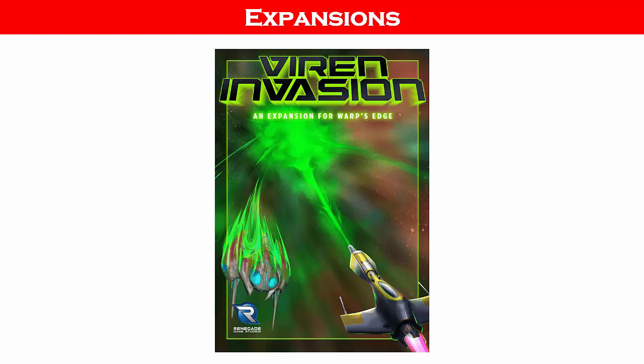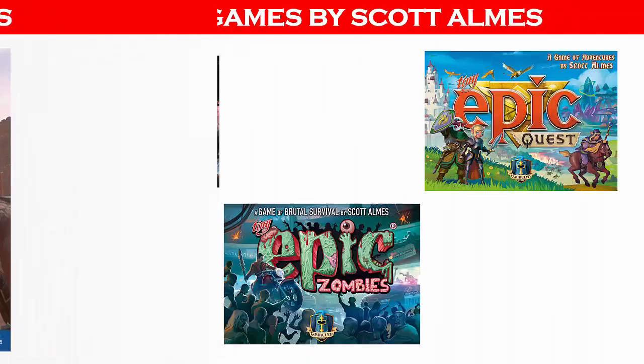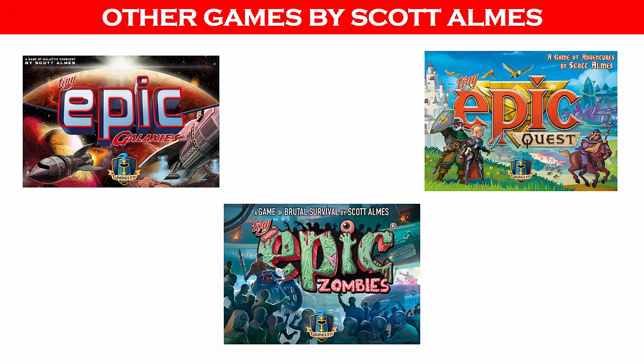There is currently one expansion for the game, which includes all new skill cards, star fighters, tokens, and motherships. Warp's Edge is the second in a series of games called the Solo Hero series. The first game in the series is called Proving Grounds, and was designed by Kane Klinko. Scott Holmes has published other games as well, including games in the Tiny Epic series.